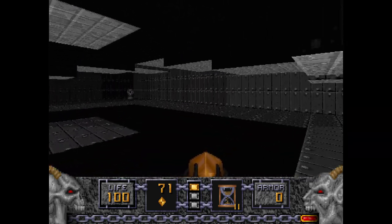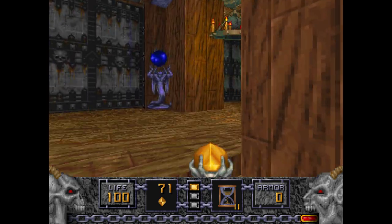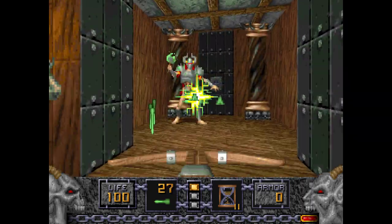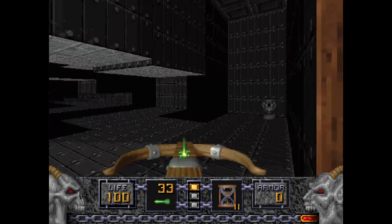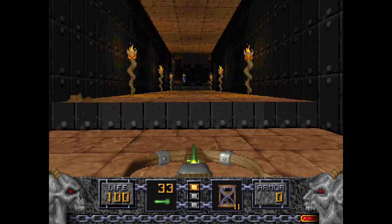We can go back and finally open the Yellow Door. Watch out — there's an Undead Warrior here. Pressing this switch will raise up one of the other platforms in the area. But first, we're finally going to deal with these Iron Liches so we don't have to deal with them later.